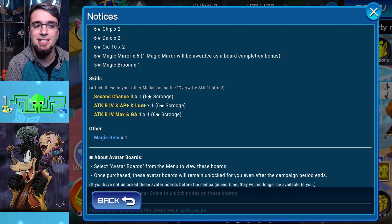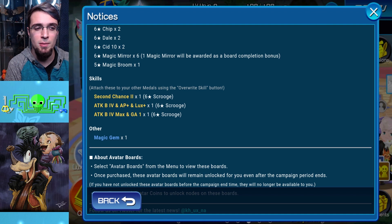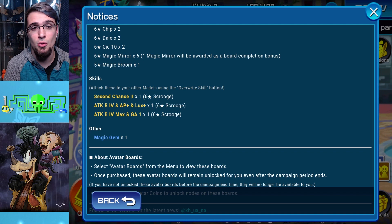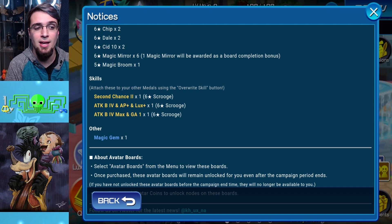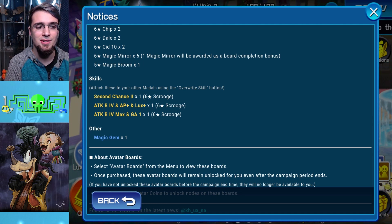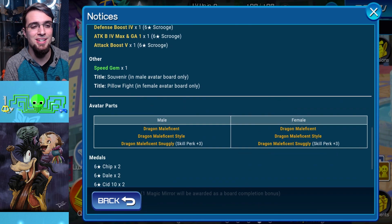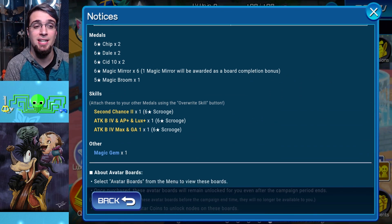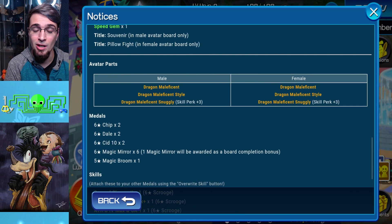I've rarely had 2nd Chance 2 not proc. When it's fully leveled up — 20 out of 20 or 25 out of 25 — it procs all the time. You don't need 2nd Chance 3. Buy the 2nd Chance 2 if you need Attack Boost 4 Max and SP Gauge 1 along with it. The skill in the middle is Attack Boost 4 — I was looking and thought it was a 5, but the 5 is just the Roman numeral V. So Attack Boost 4 Max, SP Gauge 1, and 2nd Chance 2 — really good. Magic Gems right there, and the Avatar looks pretty cool along with the Skill Perk.